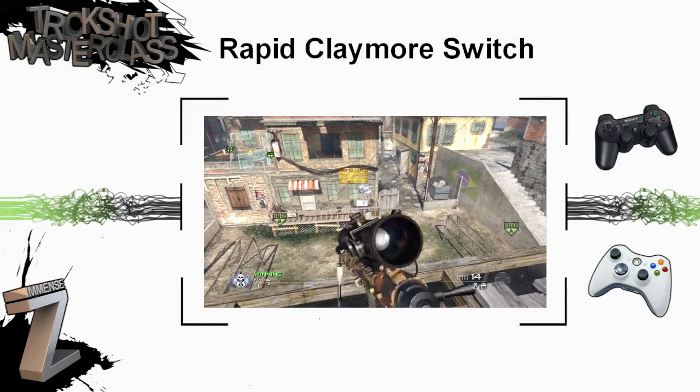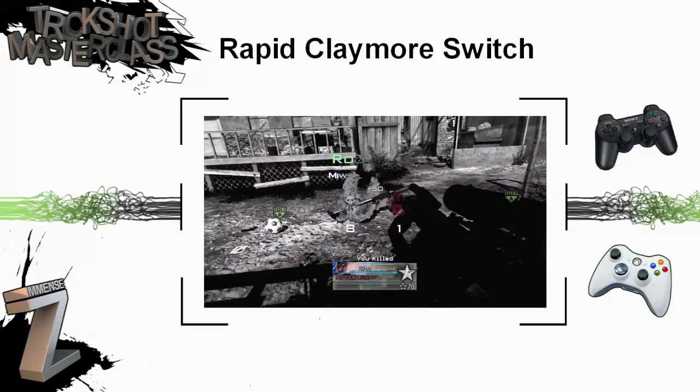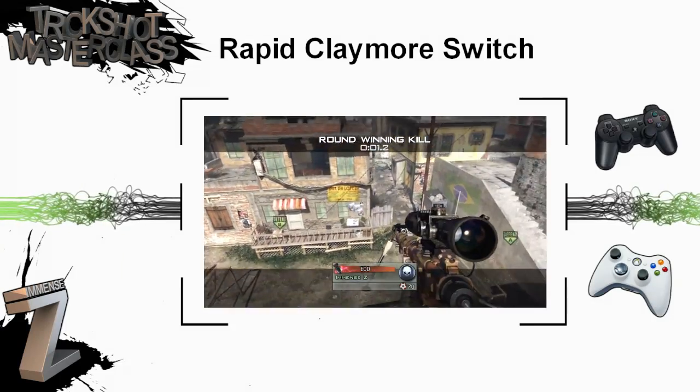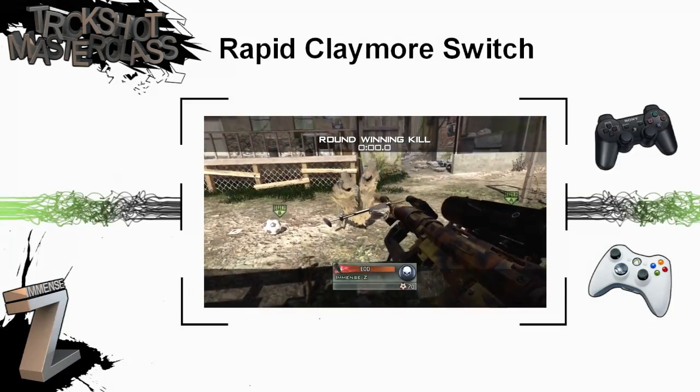Hey guys, I'm Entzed here bringing you another trickshot masterclass, and today we're going to be looking at the rapid claymore switch. In the video it may look like you're just pulling out the claymore a lot of times, but it's actually done differently — if you just try that with one claymore it won't actually work and look the same.